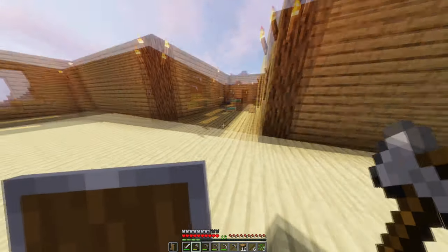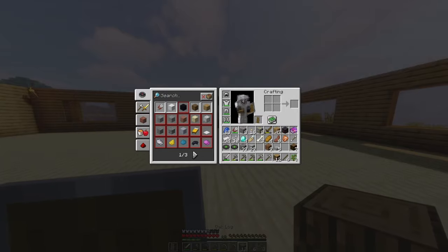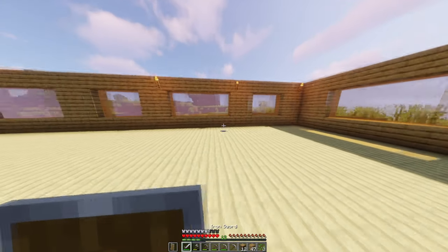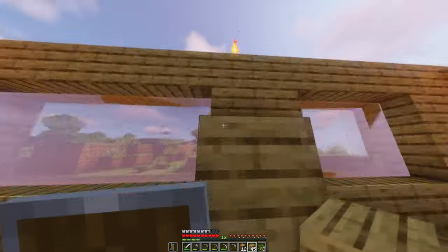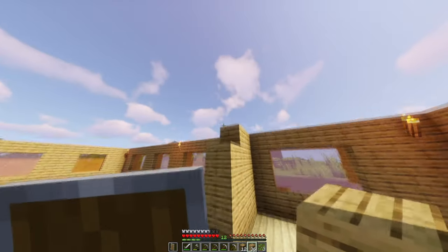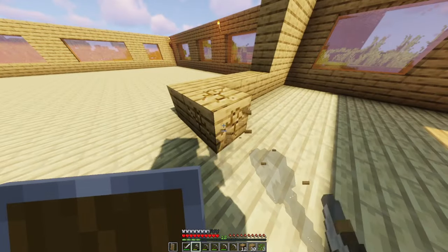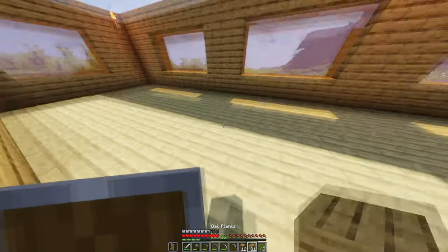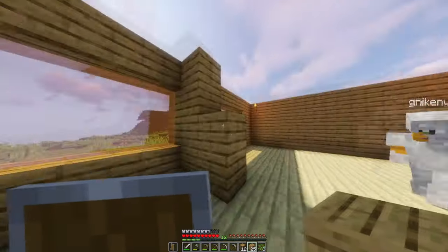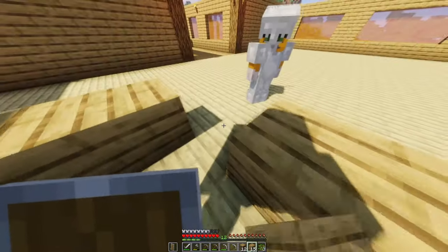I need ideas. How should I start this? I have wood. Let me go ahead and start by basically taking down this house a little bit, maybe adding some rooms. I'm going to make this my bedroom right here - I'll make this one my bedroom. I'm not going to make it too big, but I kind of want to expand it a little bit more.